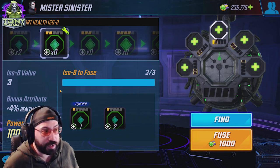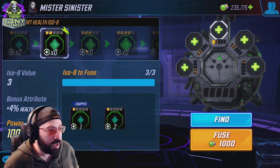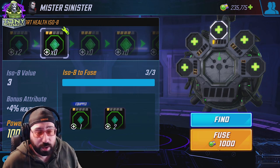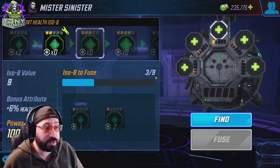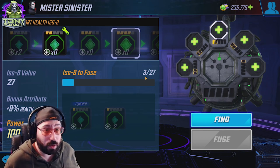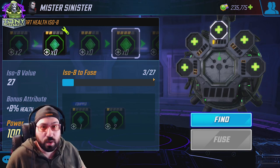My Sinister now has a flat 2% health increase. If I ranked this up to two-dot, he'd have a 4% health increase. One thing to note is the amounts it costs: to go to two-dot costs 3 ISO-8s and 1,000 ions — ions being the currency. The next stage takes 9 total, so 6 more, basically double. The step after is 27, of which you'd already have 9, so 18 more — again, double what it took to go to four. Reasonable numbers all around.